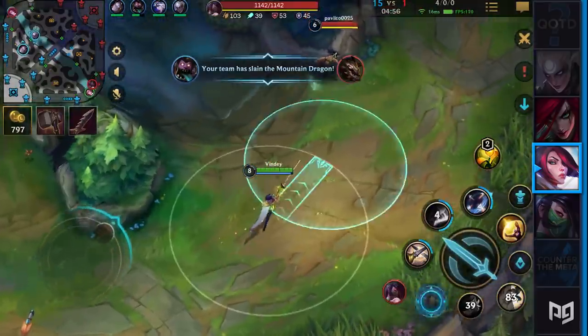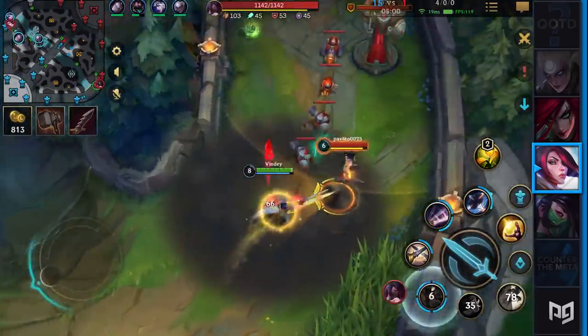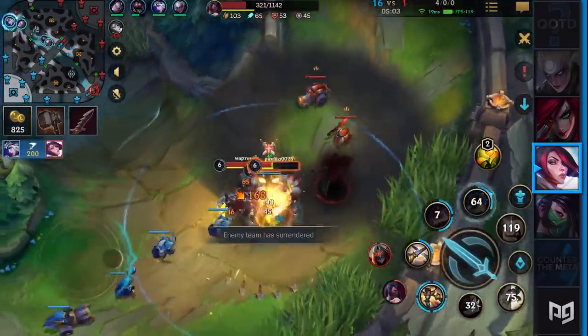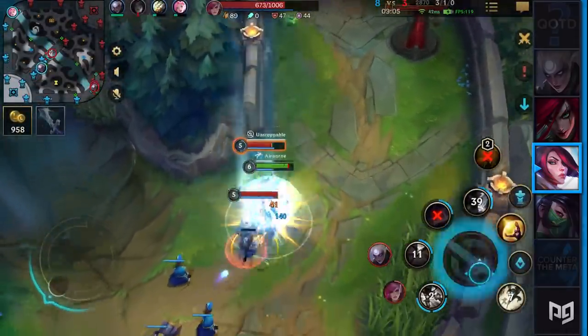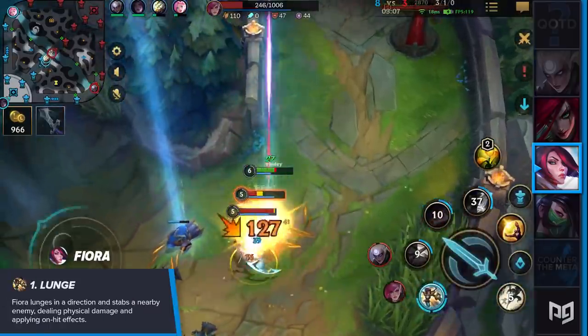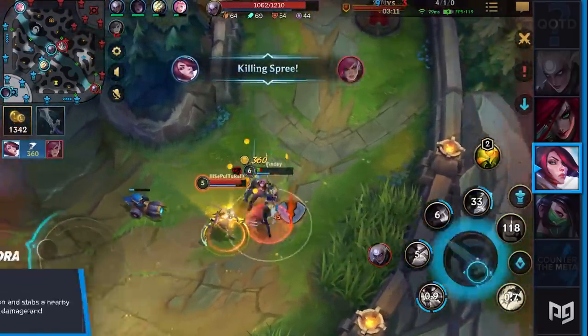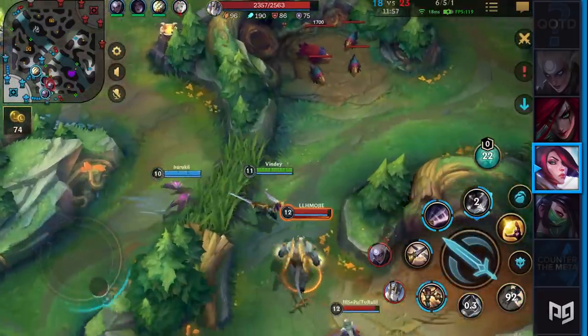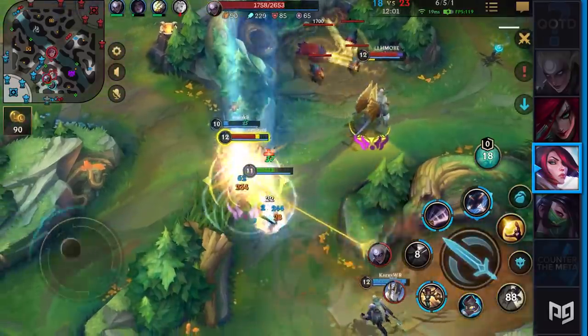You should never underestimate the mobility of an Akali. She has multiple dashes that can be used in sequence over a brief period of time. Luckily, Fiora is able to match most of that mobility thanks to her insanely low cooldown on lunge after hitting an enemy. Similar to Camille, it's almost impossible to get away from a Fiora once she's attacking you — she's able to slow you and chase you down with ease.